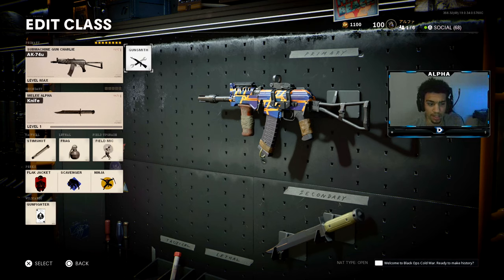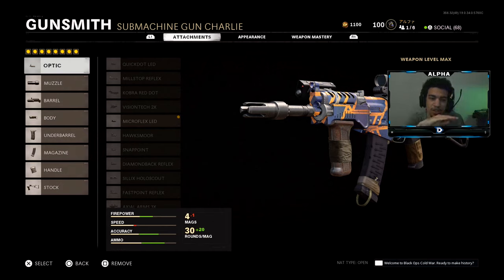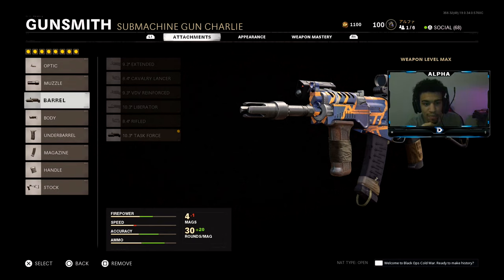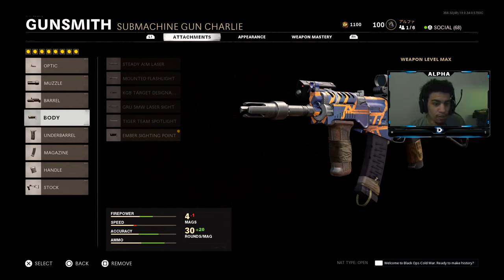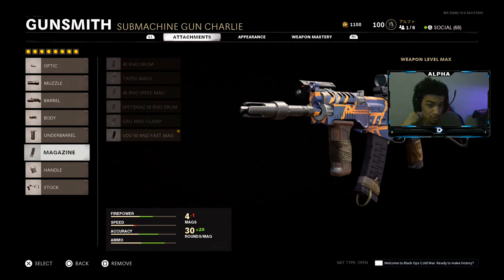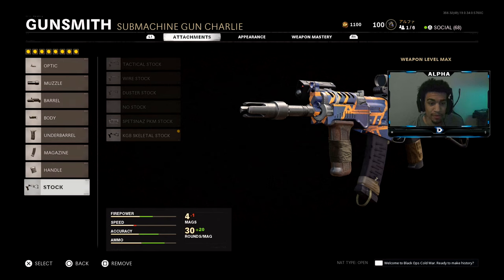With this AKA 74u class setup — this thing has no recoil, it's absolutely amazing. Let's dive right into the attachments. You can use whatever optics you want, but I like the Micro Flex LED. For the muzzle we're using the KGB Eliminator. For the barrel, the 10.3 Task Force. For the body, the Ember sight light point. Next is the Spetsnaz grip. For the magazine, the VDV 50-round fast mag. For the handle, the Gru elastic wrap. And last but not least, the skeleton stock.